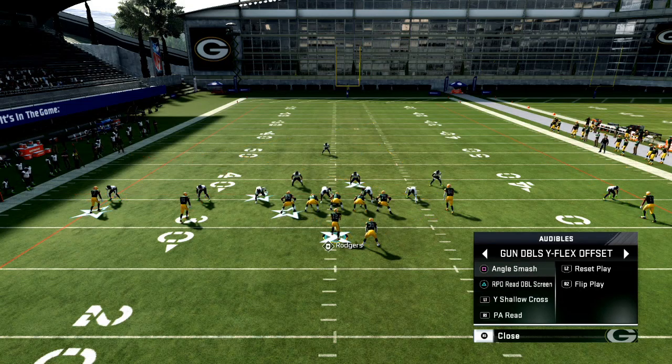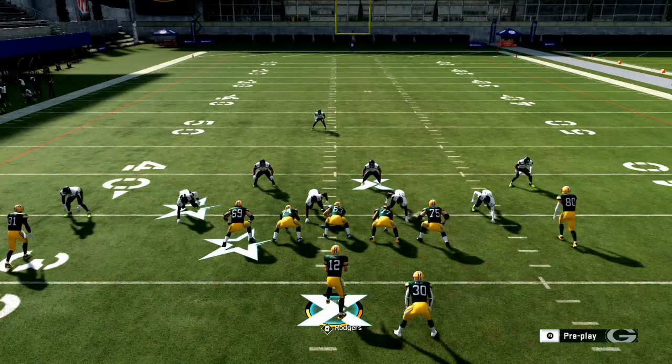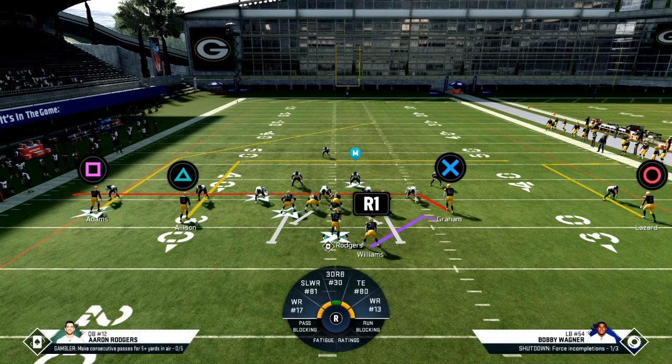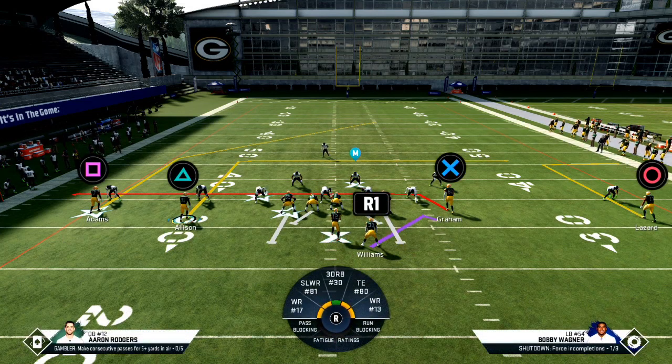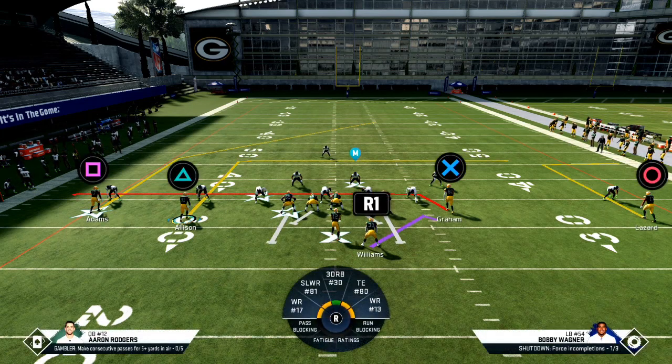You can run the same thing from angle smash - this is all about a base play. A base formation has a lot of different options with a couple of concepts that fit really well together. Why shallow cross? The reason we're calling it is to take advantage of this specific deep dig route, which goes a little bit deeper than a hot-routed dig route, and that's why I like it.